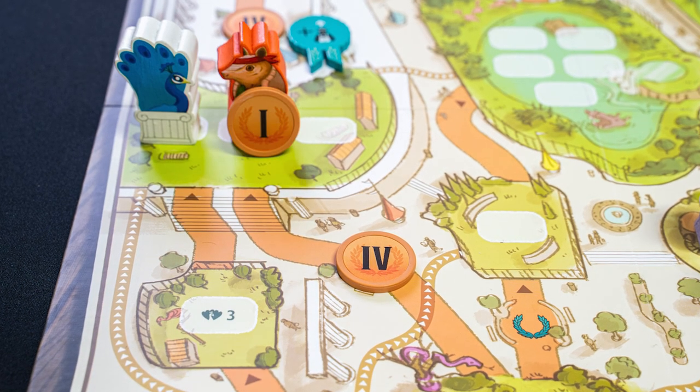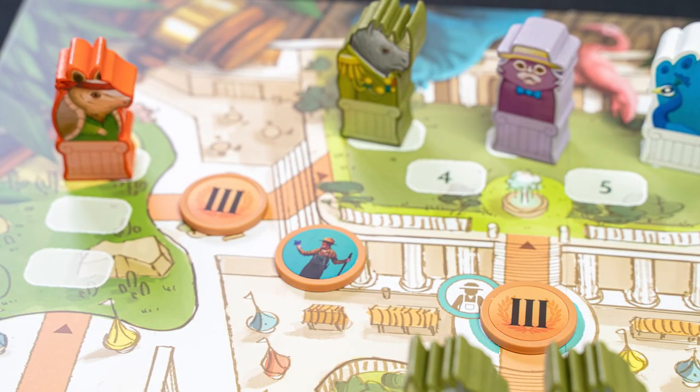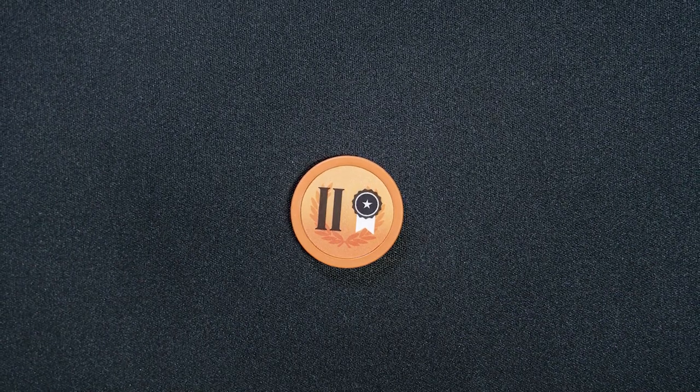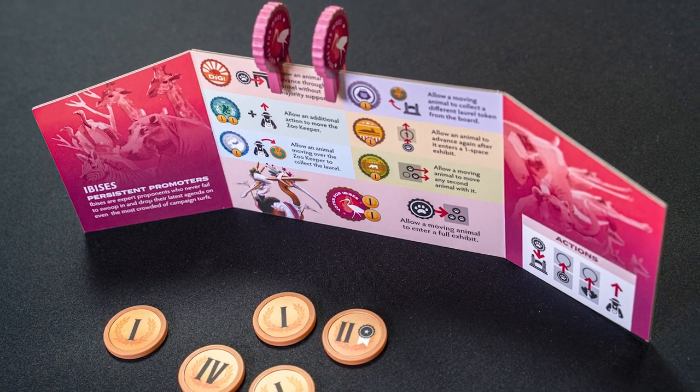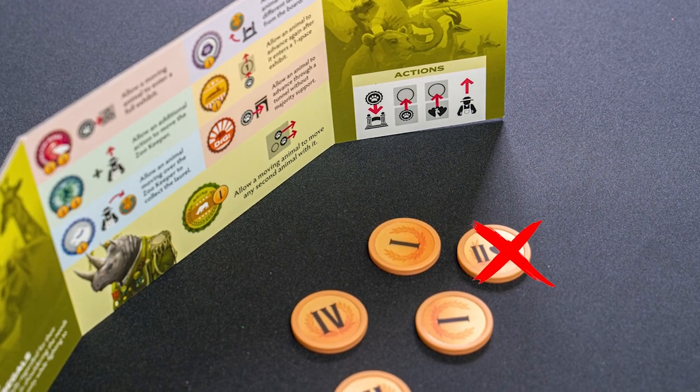You'll notice that most laurel tokens are just points, but a few of them also have bonuses. This token will give you two points, but as soon as you earn it, you may also move a peacock one space, earning an additional laurel for moving a peacock. This token will give you two points, but will also act as an immediate free action of moving the zookeeper. And this token will give you two points, but also let you refresh one of your used ability tokens. If you haven't used any, you just earn the two points. All of these special abilities are earned as soon as you take the token from the board — they're not something that can be transferred or saved for later, and they're not reactivated if you trade that token to another player later.